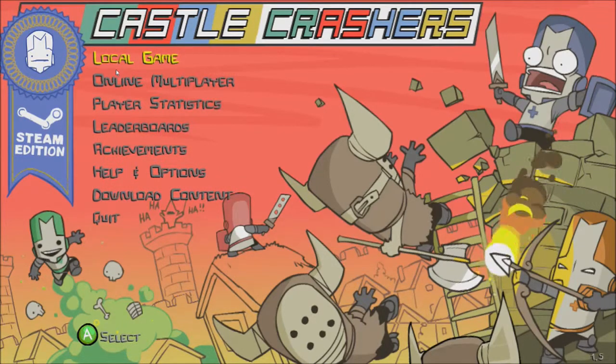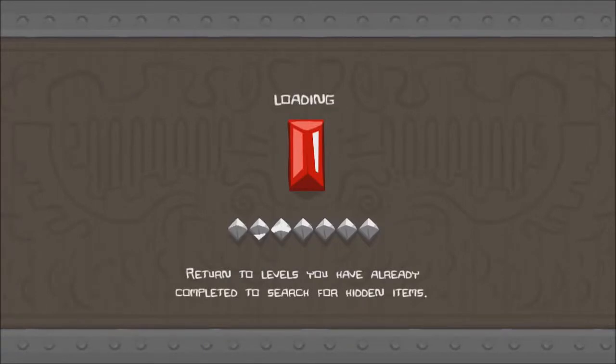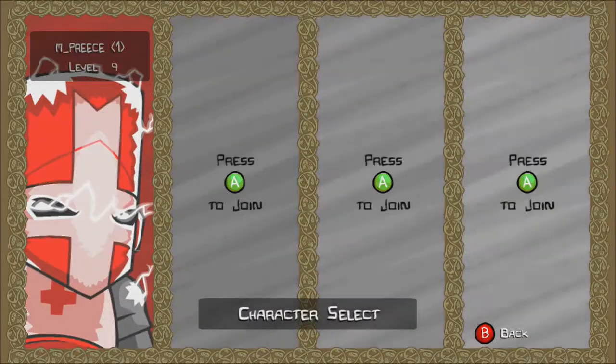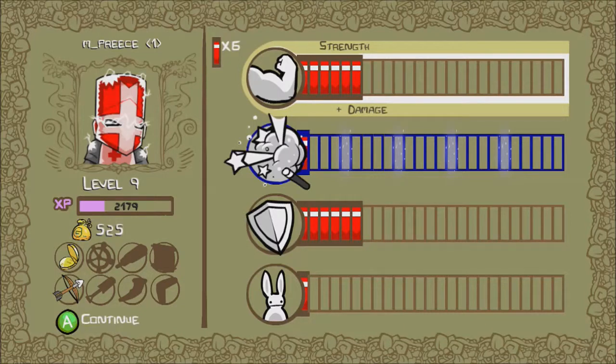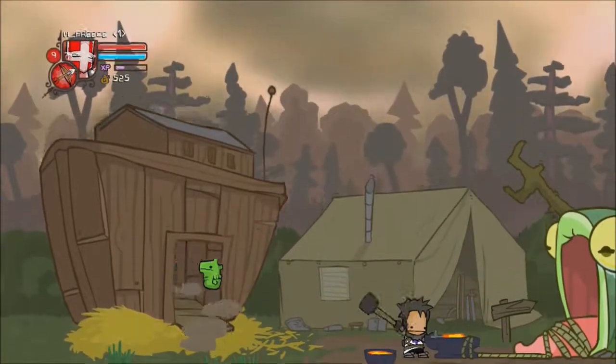Let's get the introductions out of the way for the third time. It's going to be a blind let's play in the sense that I haven't played this game before, but thanks to various things fucking up, this is the third time I've played the start of the game. Local game - look at all the artwork. I might as well just powerhouse through this and start again at the blacksmith.